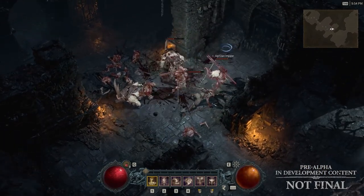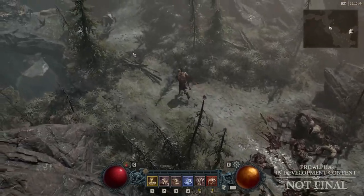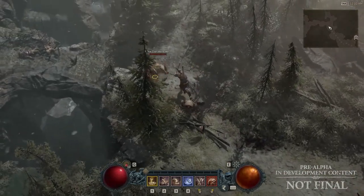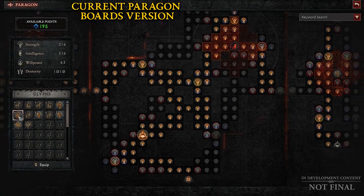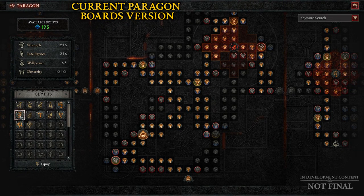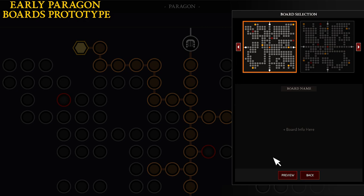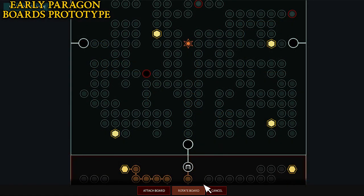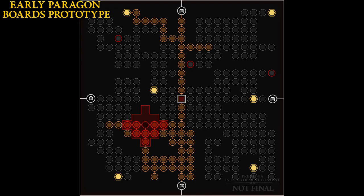There will be a dedicated video where I discuss the skill trees specifically. Let's talk about the Paragons. The Paragon trees also had different iterations and versions. They revealed the initial prototype — pretty much a 2D thing with simple dots. The Paragon board consists of different square boards which can connect to each other in all four directions.